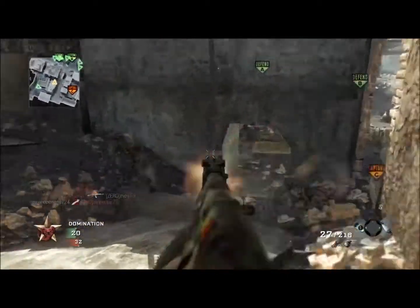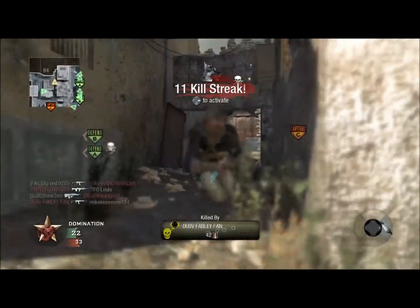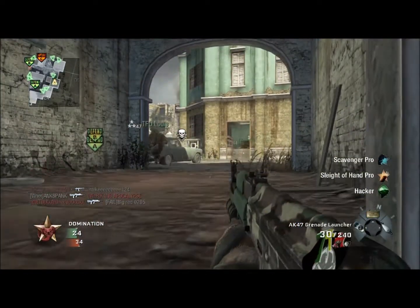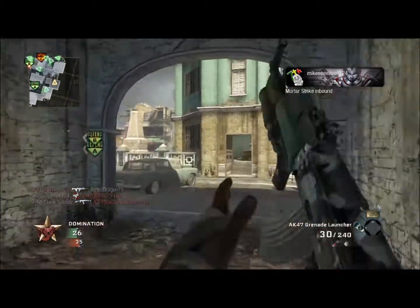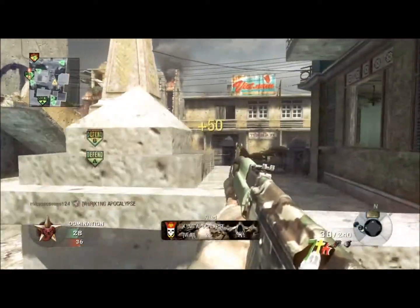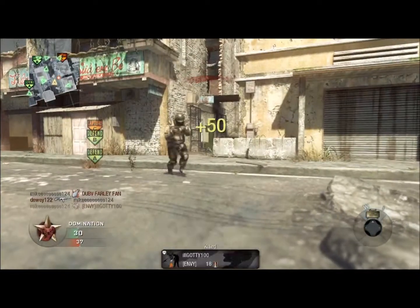The first map is called Kowloon — it's a rooftop map that features zip lines allowing you to zip from one part of the roof to another, which in my opinion doesn't look like the smartest idea. Discovery is the second map. It looks like a giant map with falling bridges, and I don't know if they're trying to rip off the whole Battlefield idea by making the environment interactive, but it looks dumb to me.